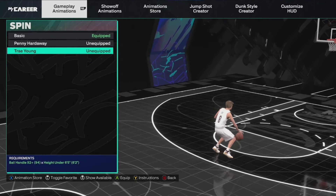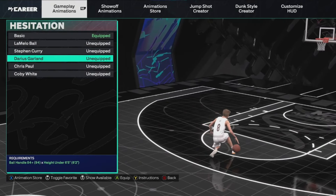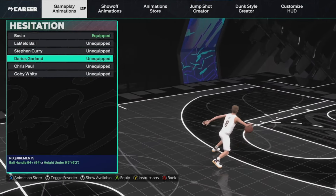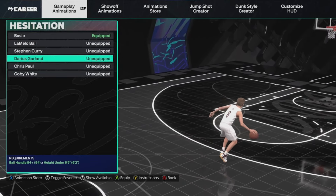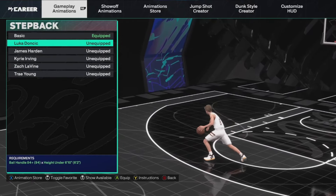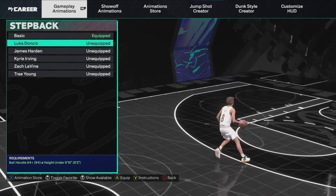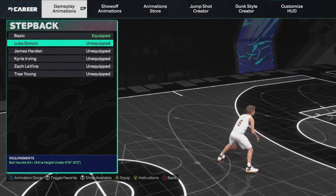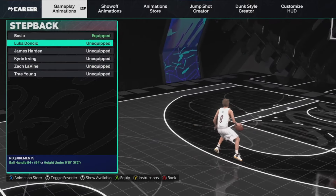For spin, it doesn't really matter since I don't spin much, but Trae Young is a really good one. For hesitation, I use Darius Garland — I've tried a lot of these. LaMelo Ball was really good last year but it's honestly not that great this year. Darius Garland is one of the best hesitations if not the best in the game, so I'd recommend using that. Chris Paul is another decent one as well. For step back, use Luka Doncic — he gets this really good snatch back. You just hold right trigger and flick down on your right stick. I'm sometimes just running across the wing and doing the snatch back, leaving my defender under the rim while I shoot a wide open three.